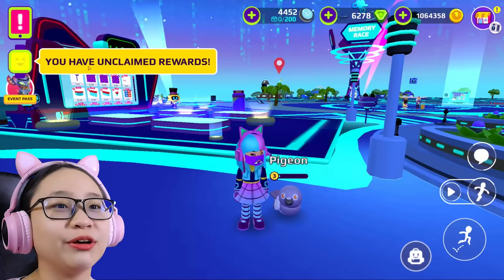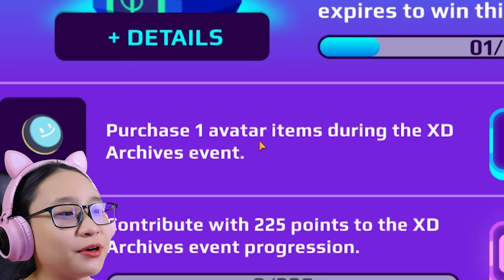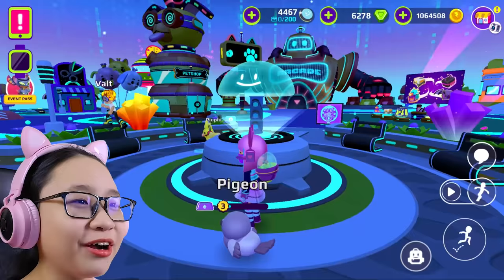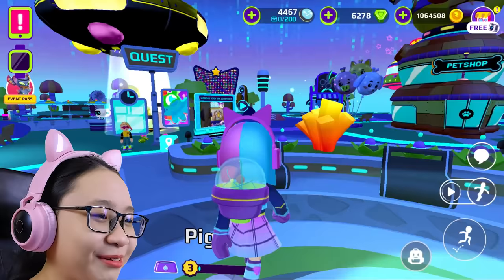You have unclaimed rewards — okay, let me go claim my rewards. What's this? 'Event: purchase one avatar item during the XD Archives event.' I got 15! I want more. Wait, what happened to the circle thing? Why do you look like that now — you look so weird, you're a mushroom now, not a circle. Oh gosh, looks creepy!